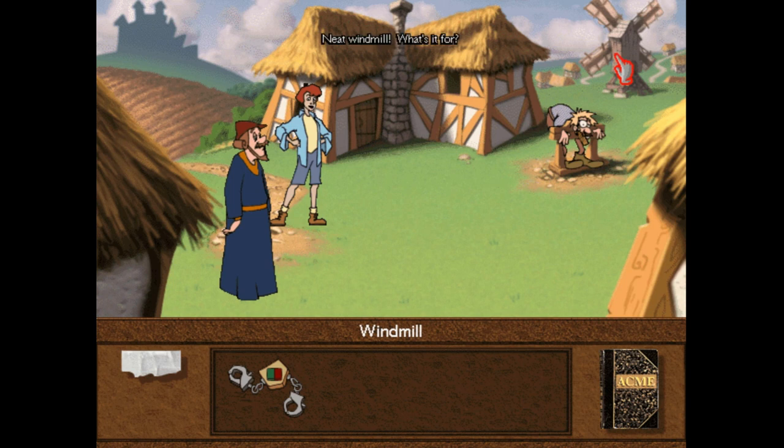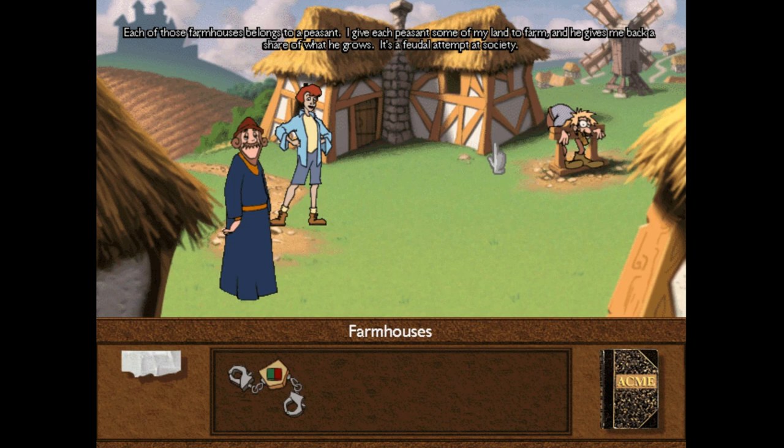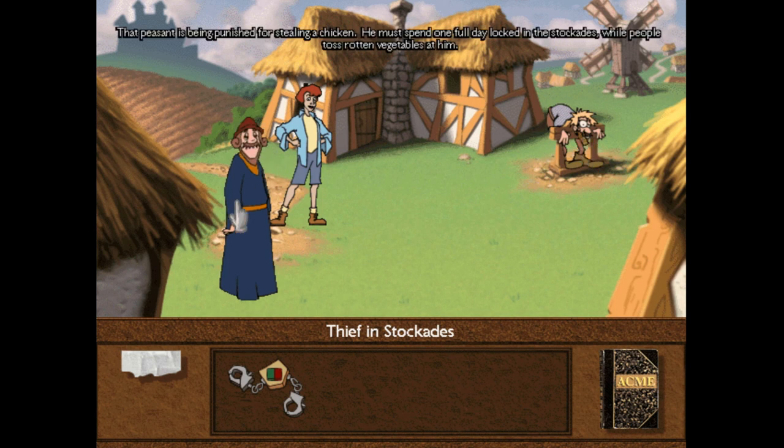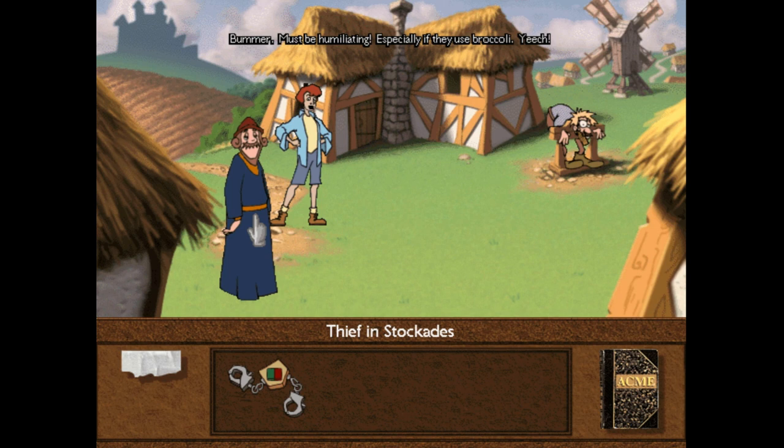This is Lord Maynard. First, I want to look around. There's a windmill — my peasants use it to raise water, grind grains, the usual farming things. Each of those farmhouses belongs to a peasant. I give each peasant some of my land to farm, and he gives me back a share of what he grows. It's a feudal attempt at society. That peasant is being punished for stealing a chicken — he must spend one full day locked in the stockade while people toss rotten vegetables at him. Must be humiliating, especially if they use broccoli.